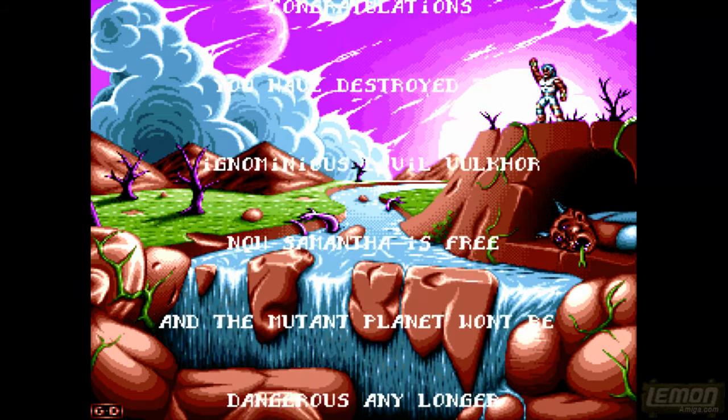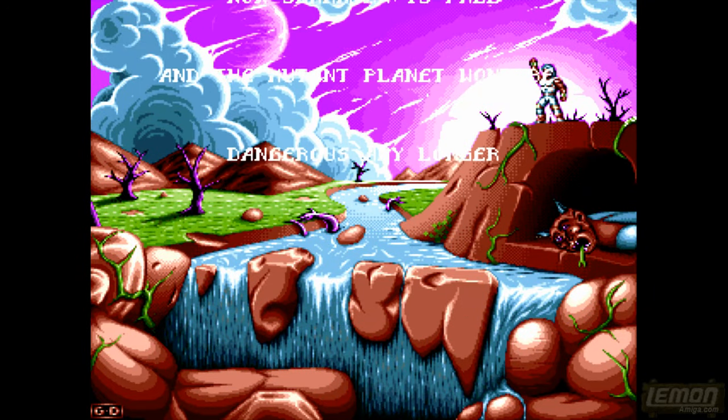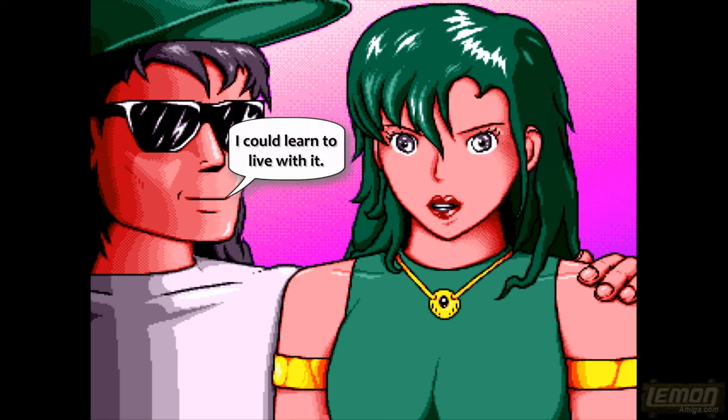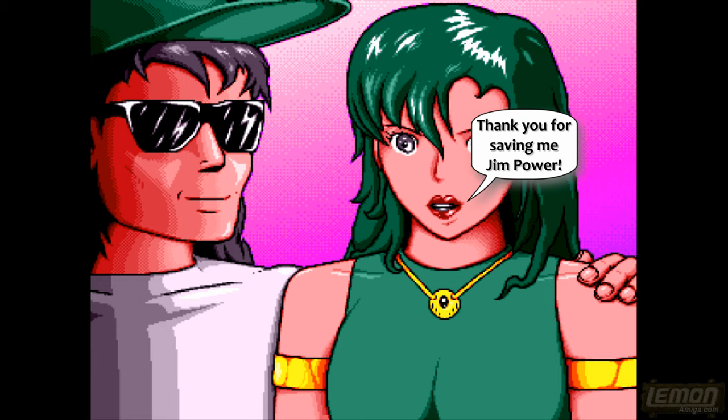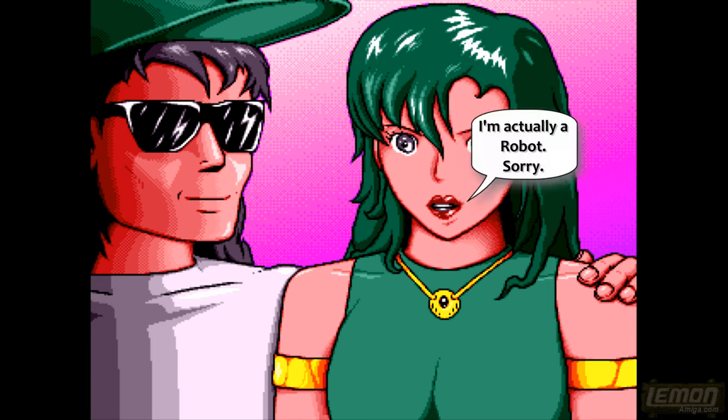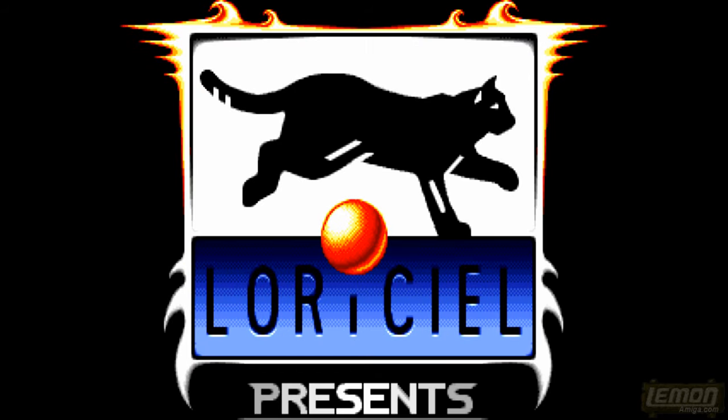We've killed the boss, which means we get to rescue Samantha. 'Congratulations, you've destroyed the ignominious evil, whatever it said.' 'Thank you for saving me, Jim Power!' 'Hey, no problem.' So thank you once again for watching another play guide to how to play this game. Hopefully you can complete it yourself — it's not a pushover even though some people say it is, and I have great respect for this game and what it achieved on a normal OCS Amiga.